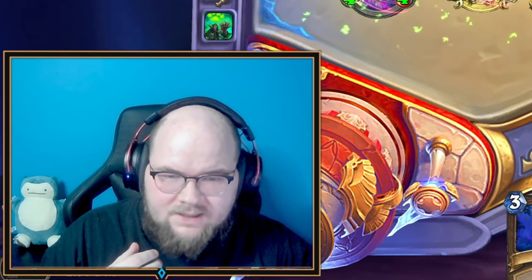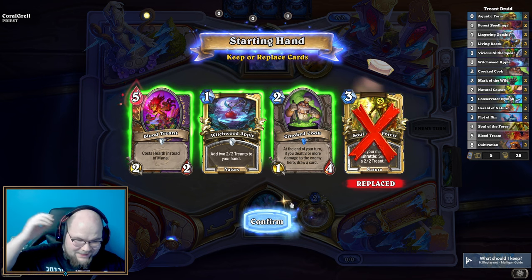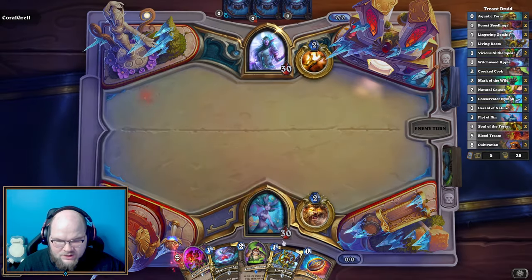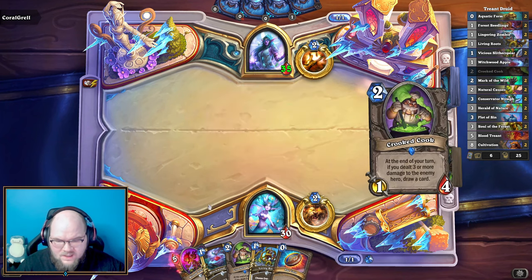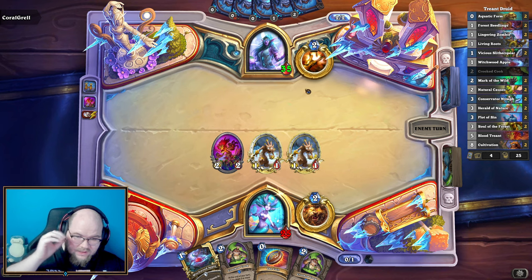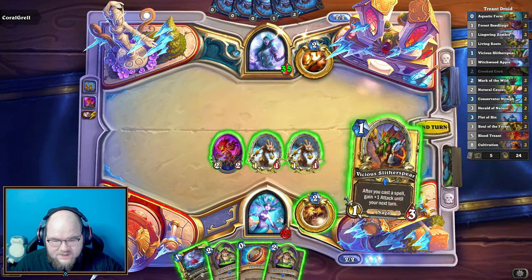Welcome to today's Hearthstone video. We're playing a Treant Druid - it's going to be like an aggro druid focused on summoning treants to get a lot of power super quickly. Against Control Priest, we're going to throw out the Blood Treant and the two-one-ones, then hopefully play Crooked Cook on turn two to get our draw engine online. They have 35 health so we need to be careful.